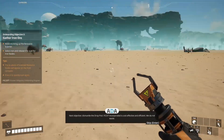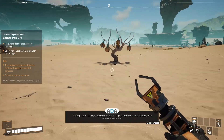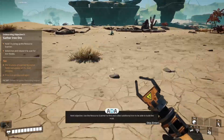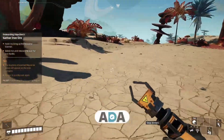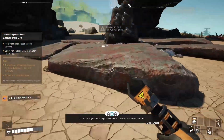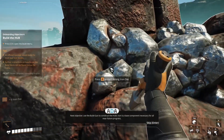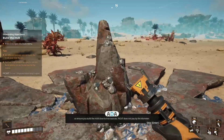Next objective: dismantle the drop pod. Fixit Incorporated is cost-effective and efficient — we do not waste. The drop pod will be recycled to construct the first stage of the habitat and utility base, often referred to as the Hub. Next objective: use the resource scanner to find and collect additional iron to build the Hub. If you cannot find iron, be assured scans of the planet have revealed sufficient iron sources. Next objective: use the build gun to construct the Hub. Iron is a base component necessary for all near future progress — ensure you build the Hub close to iron sources. Fixit does not pay by the kilometer.